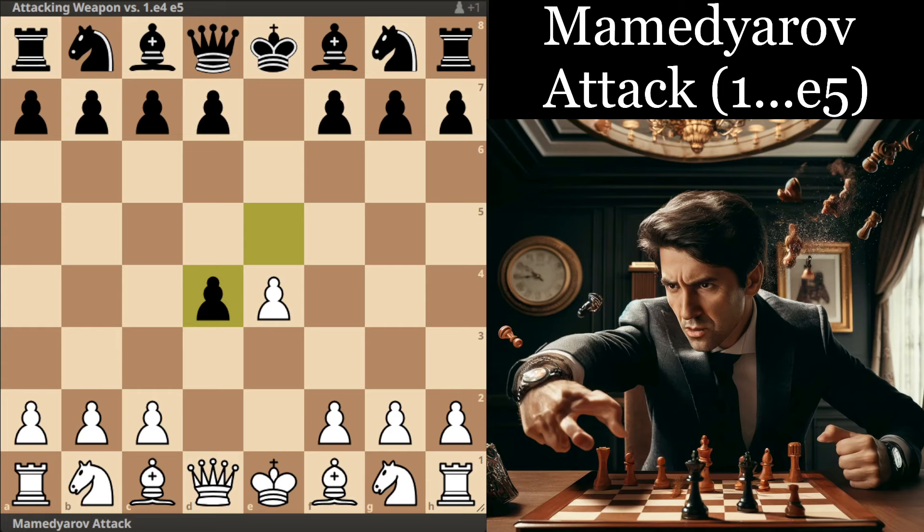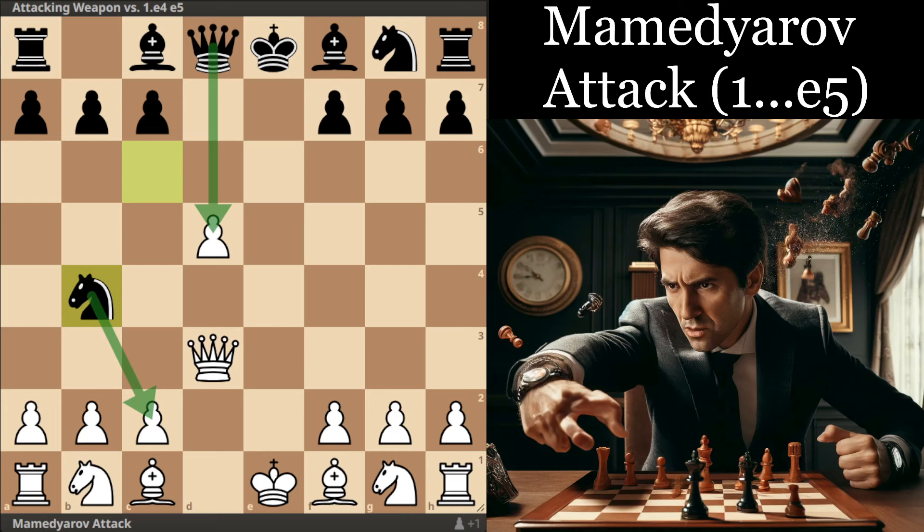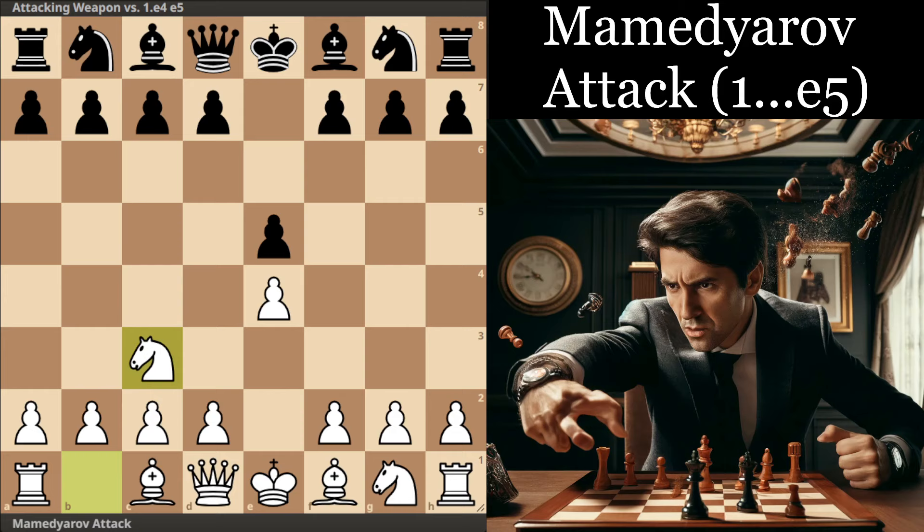You can also reach this via the center game move order with takes, takes, Knight c6, and Queen d3. However, I consider this move order a little bit less precise, as Black has the option of playing d5, and after exd5 Knight b4, Black does regain the pawn with actually very good play. So the idea of playing the Knight c3 move order first is basically to avoid that d5 option.